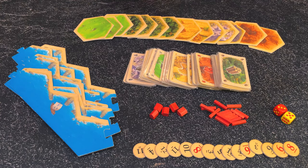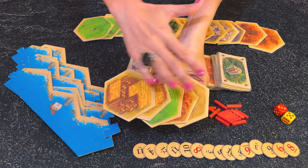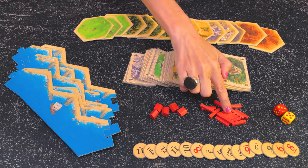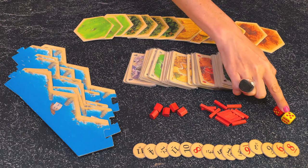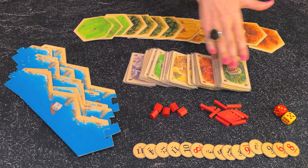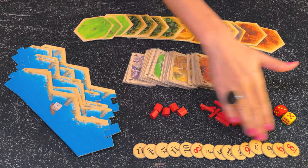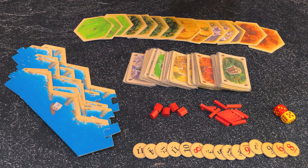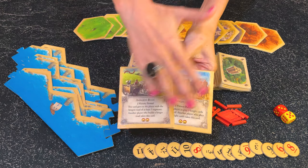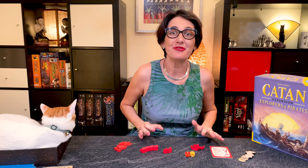For this scenario you will need a lot of components from the base game: the six frame pieces and 14 terrain hexes, but leave out two fields, one pasture, one hill, and the desert. Take all the roads and settlements but not the cities, the two dice but not the robber, all the resource cards but not the development cards. You need most numbered tokens — do not use the two, and only use one five and one nine. You will never need the longest road and the largest army cards.